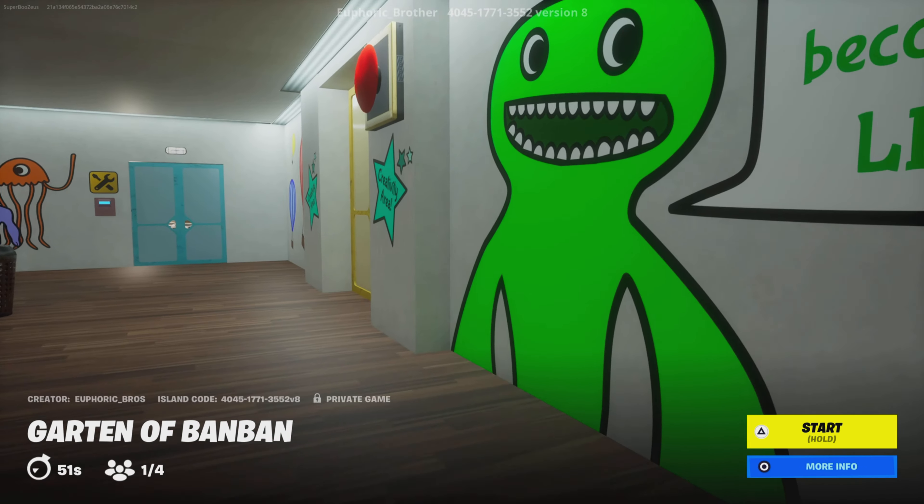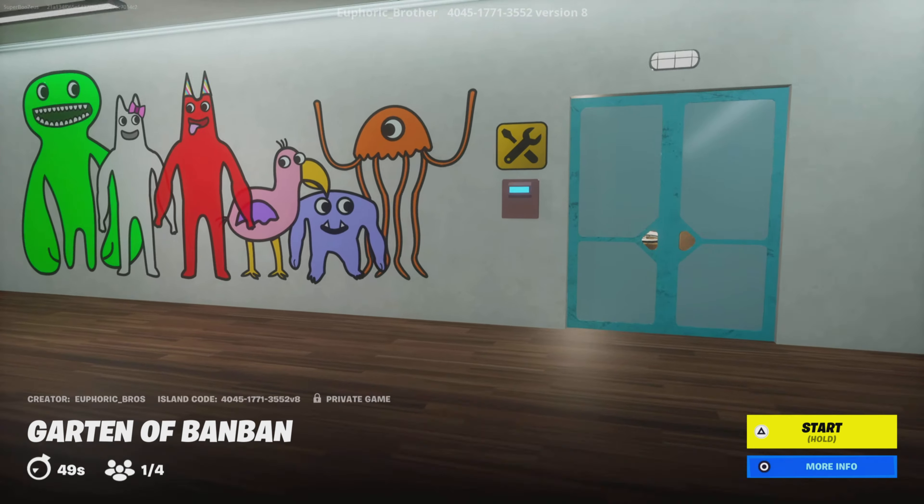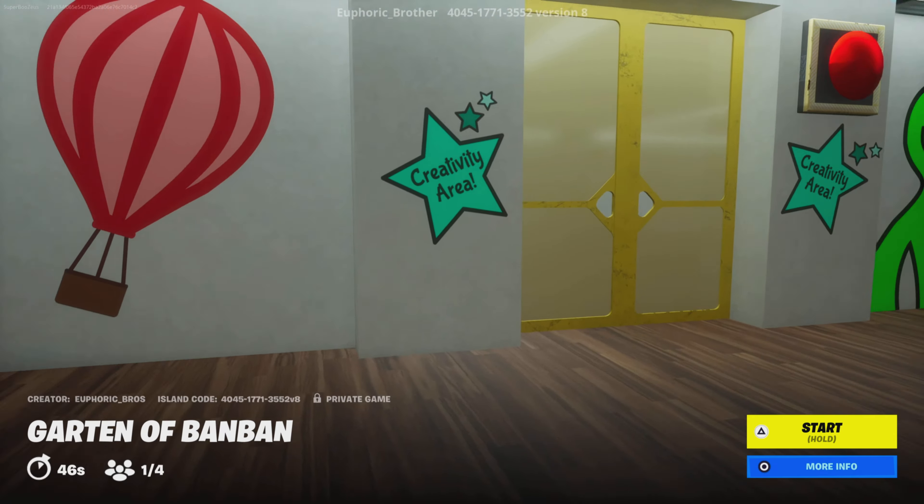Eat vegetables and fruit to become strong like me. That's right kids, eat your vegetables. Anyways, grab your snacks because we're going to jump right in.